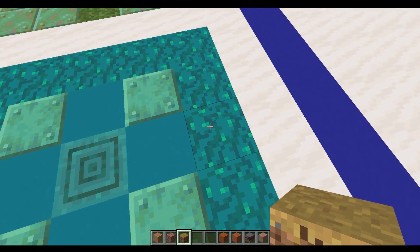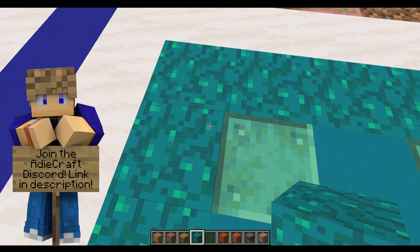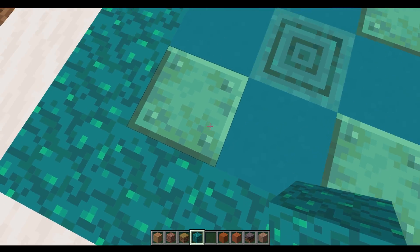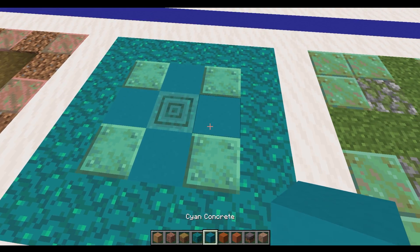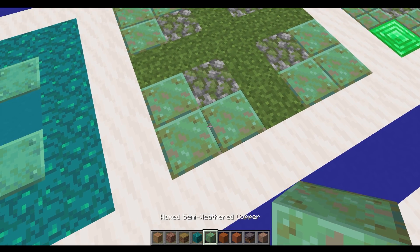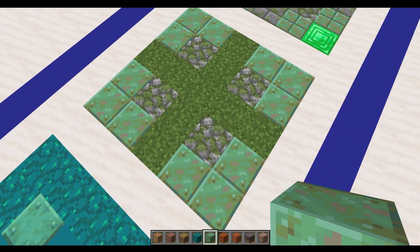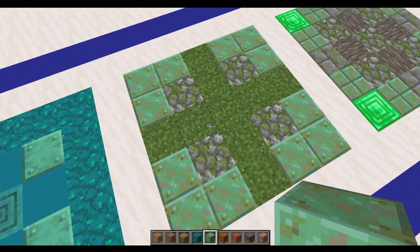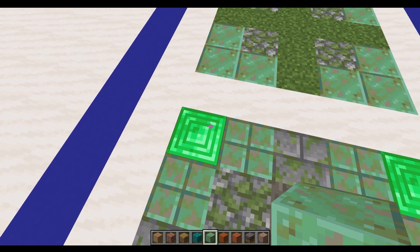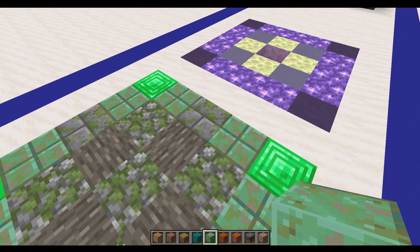Here we've got another one of the more recent blocks — the warped warp block. This warped block has this turquoise colour in there already, so that complements very well into the similar colours of the weathered copper. Particularly if you use something bolder like cyan concrete or stripped warped stem. For another exterior design, the semi-weathered copper has more browny tones and actually goes quite well with mossy stone, which of course goes well with grass. You could have something like that with maybe a border around it, and using some emerald blocks with acacia works nicely too.